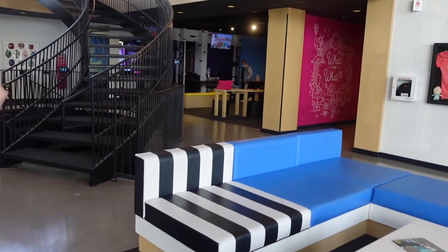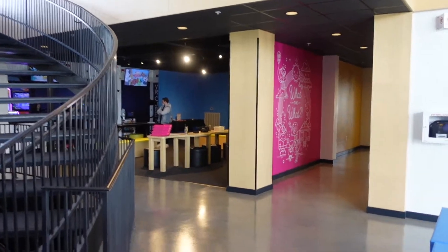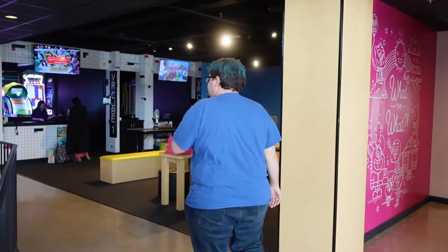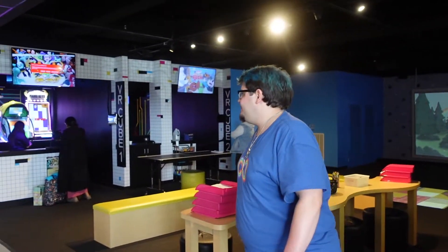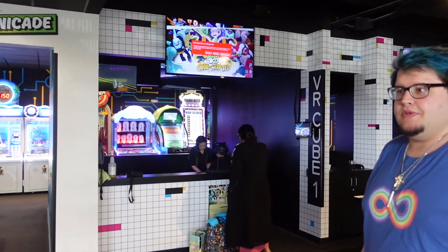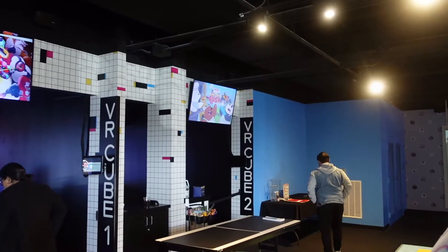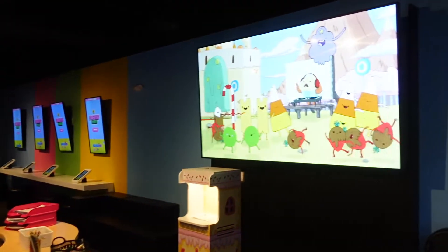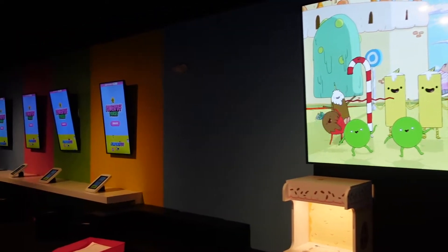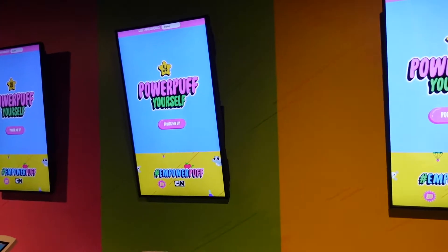Here we are at the Cartoon Network Hotel. Over here is the Ben 10 Omni-Cade, and over here is the area to do some virtual reality. You have your choice of Ben 10 Omni-Charged or We Bare Bears Food Truck Rush. There's an activity room where you can drop in your own characters and make your own — Powerpuff yourself.